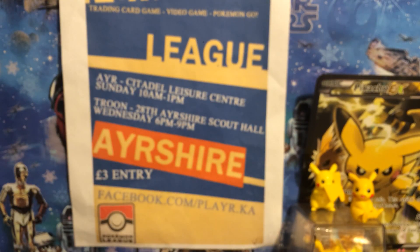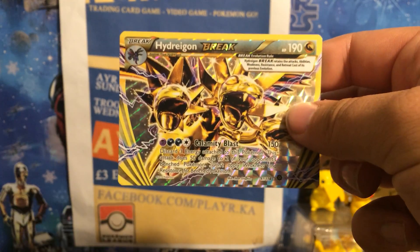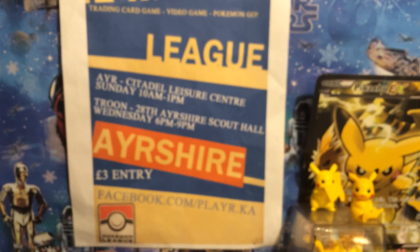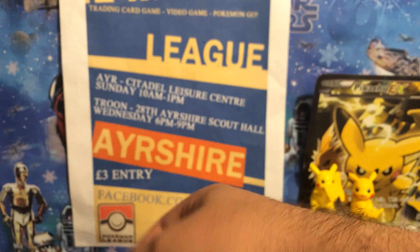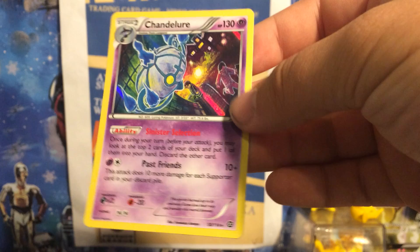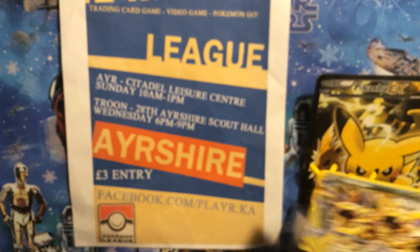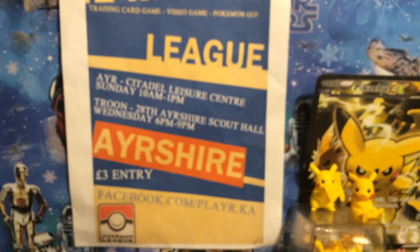So we finished this battle on 6 points. We got the Hydreigon BREAK worth 3 points, the Needle King reverse holo worth 1 point, and Chandelure the holo worth 2 points. We'll have a look later on and see what The Creepiest of Pasta pulls from his packets, and see if he can beat my score of 6.